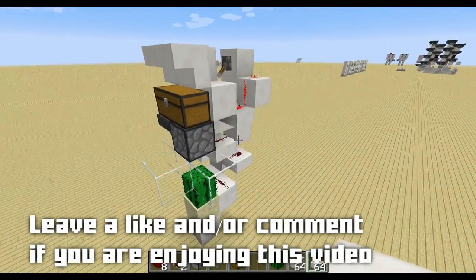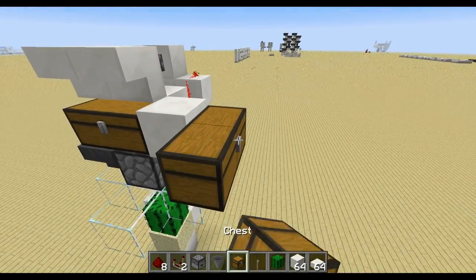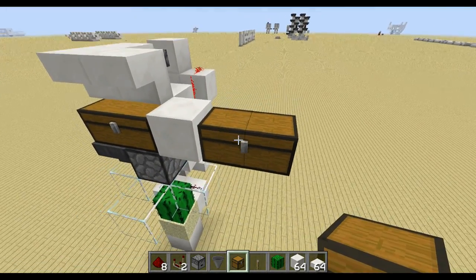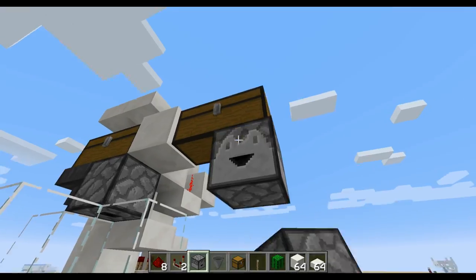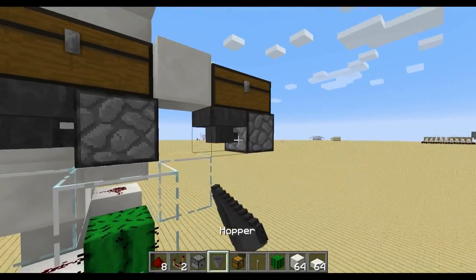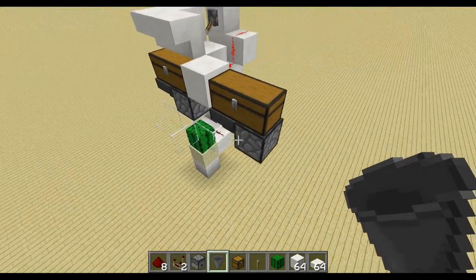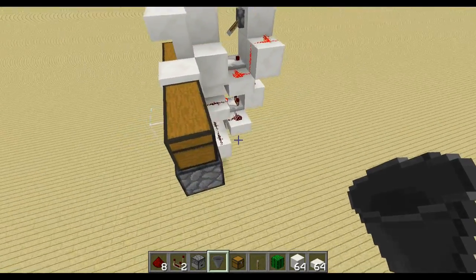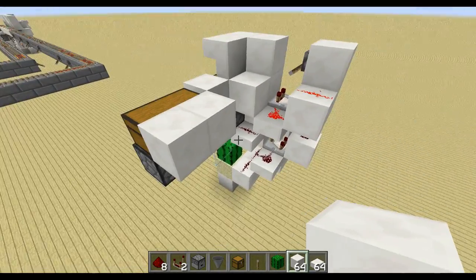The good thing is that we can build it right next to this thing here. First, you place your chest, then your dropper facing downwards, then the hopper from the side so it fills up with the material that you want to get rid of — for example, ender pearls. Then coming to the back, we start with redstone. We have two blocks here so the redstone is invisible from the front.